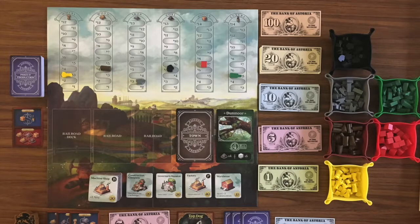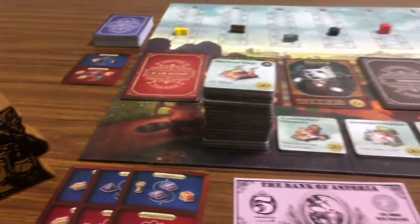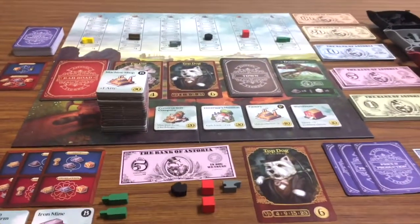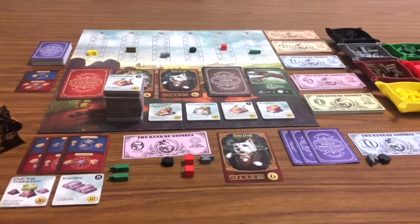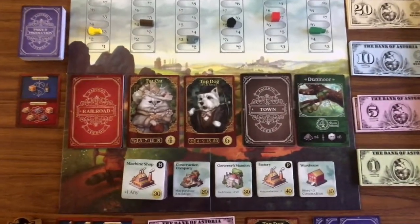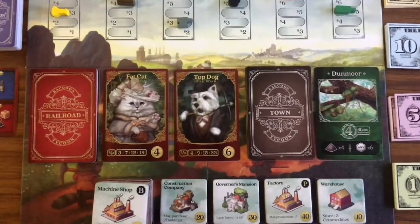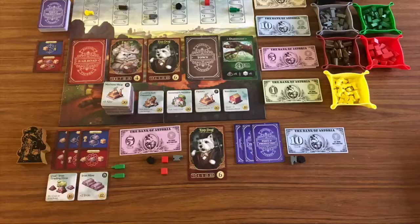I really like how big the components and cards are — look at the first player marker. When I read through the rulebook before receiving the game I was expecting the building tiles to be a quarter of the size they actually are. The railroad and town cards are also tarot sized cards. This really helps bring the eyes to those things on the board instead of always having to stand up and look over the board.